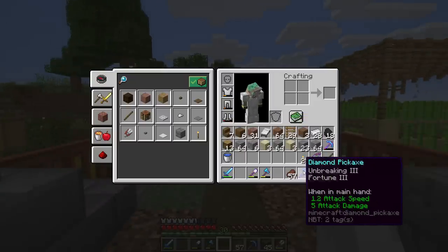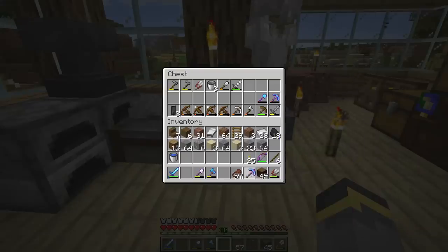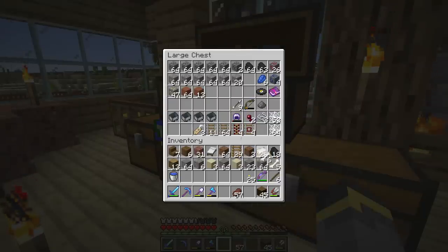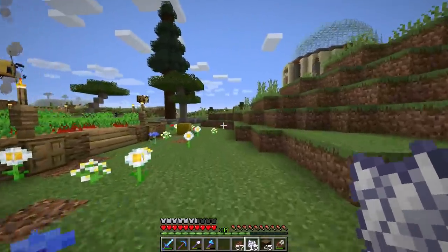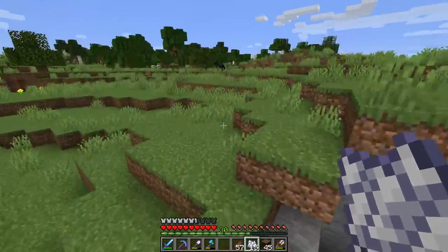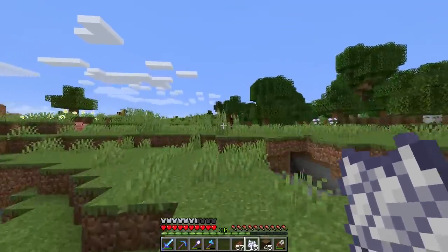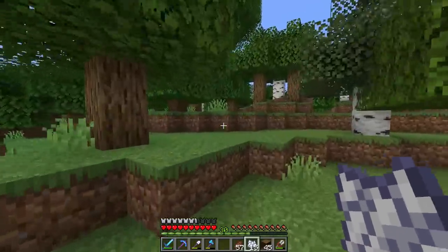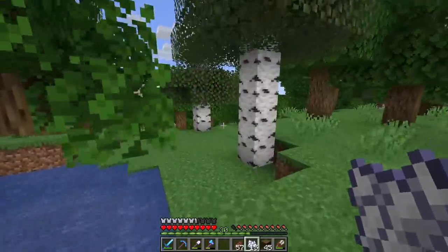Fortune 3, Unbreaking 3 — not the best pickaxe, we could definitely use some Efficiency on it, but Fortune 3, finally! We just need Efficiency 4 or 5 added. We'll retire the Silk Touch pickaxe until we heal it up or find a Mending book. The next step is a tiny bit of exploration — I need red dye. We could use poppies or more efficiently rose bushes, so hopefully there are some in this forest.